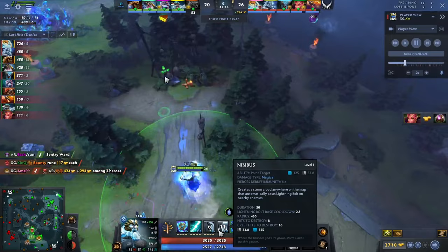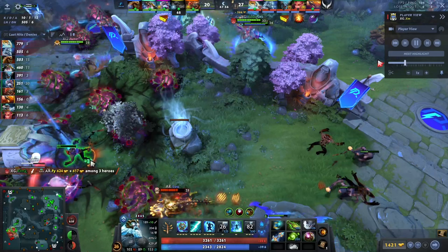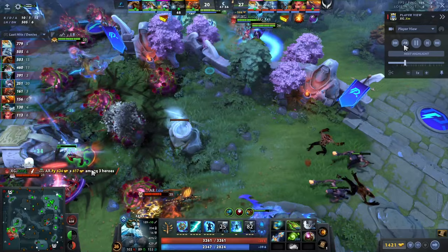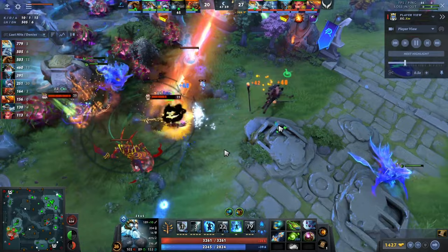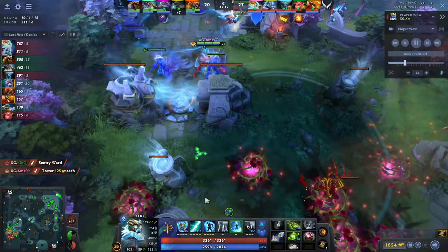A lot of people think Lifestealer is good against Zeus, but as the game progresses that's really not the case. The Spirit Breaker + Zeus combo is just so much global damage. The Ethereal Blade gives cast range since it's built from Aether Lens, letting Zeus Q from farther. The Q does 400 damage, which forces Lifestealer to Rage — putting him in a position where he's afraid of the Bloodthorn or Naga stun. Your ult also cancels Blink and gives vision, making it easy to track him.